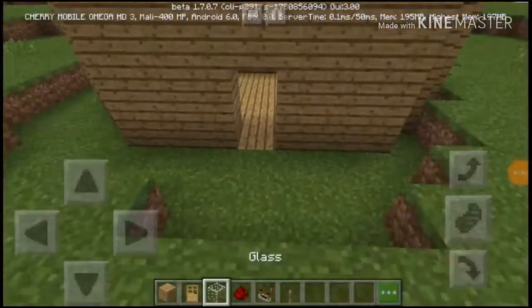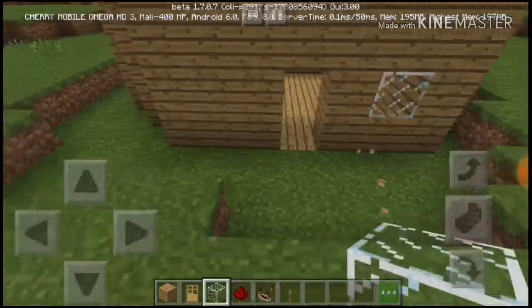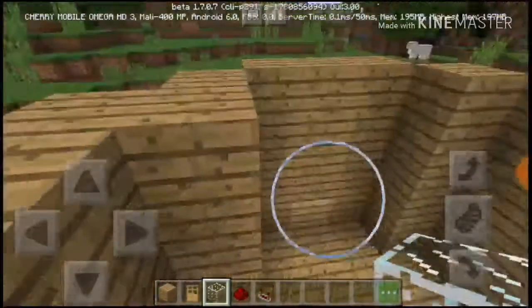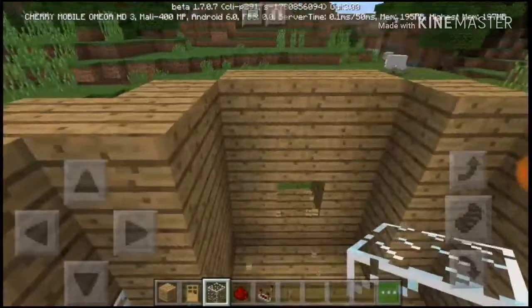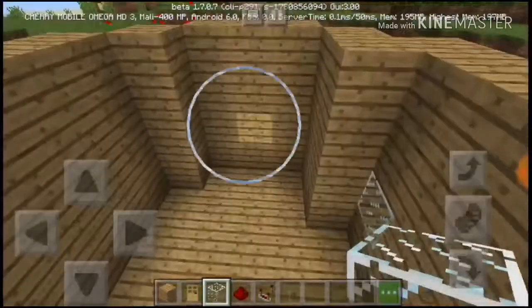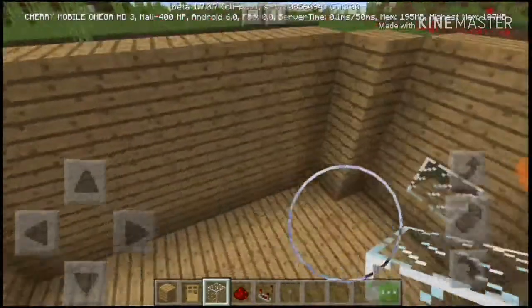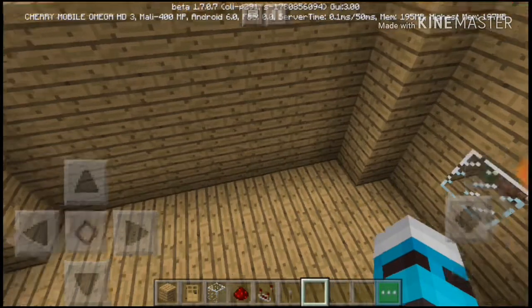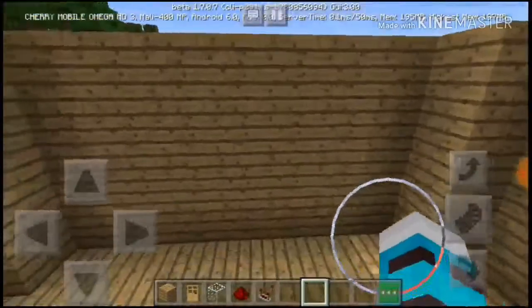Now you just need to add glass — one here, one here. There we go. We're not going to add the roof because that would take longer. Let's start the air conditioner.